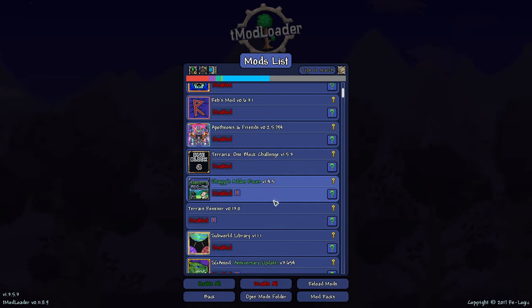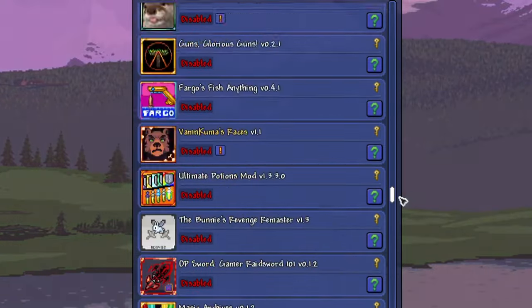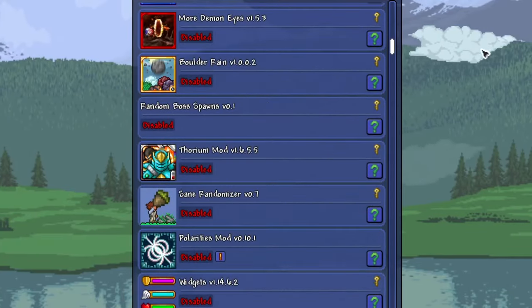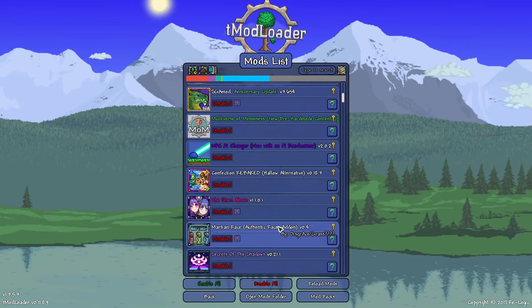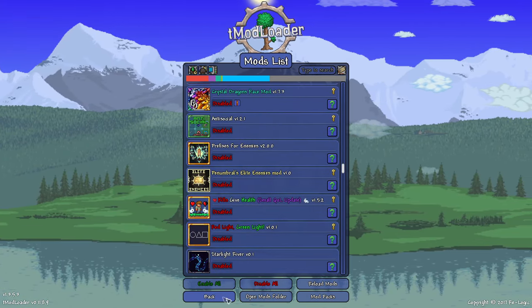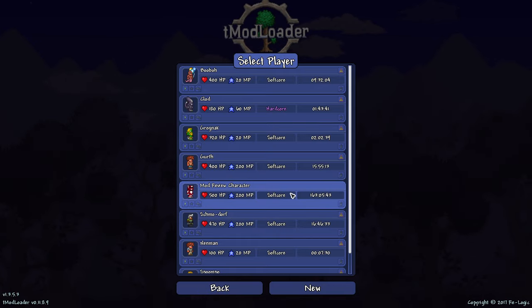1.3 in terms of mods — this is the modding era for Terraria. There are so many mods, and obviously 1.3 to 1.4 was literally years in between, so of course this is the great modding era. With tMod 1.4 being a thing, a lot of mods will probably never update or they're slowly attempting to update but it's taking forever.